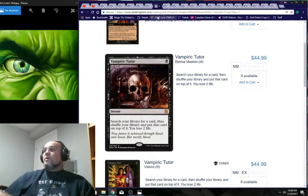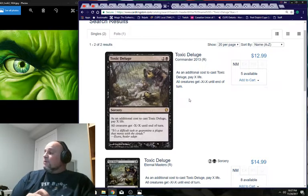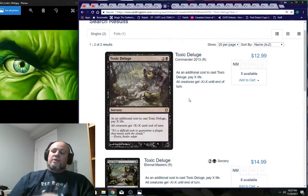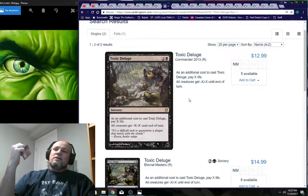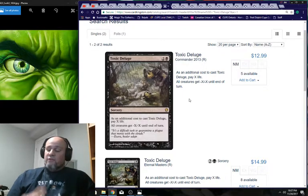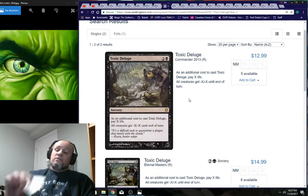Beseech the Queen is a conditional tutor that can cost a lot, but we're playing mono black. Toxic Deluge — for three mana, if you're playing black, put it in your deck. It answers the board state and answers indestructible by giving creatures -X/-X until end of turn. It plays around Gaddock Teeg who controls non-creature spells.